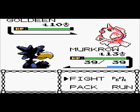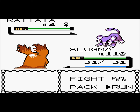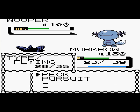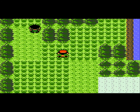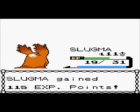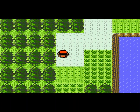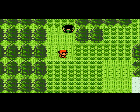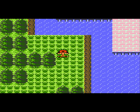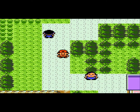Goldeen — okay, I'll use Murkrow. Peck, goodbye. Now let's continue — there are actually trainers here. What is up with all these Water-types? There's an item over here — a Great Ball. Hoppip — Hoppip are terrible. I love Grass-types, but Hoppip — once it evolves into Skiploom and then Jumpluff, it's a terrible, terrible Pokemon.